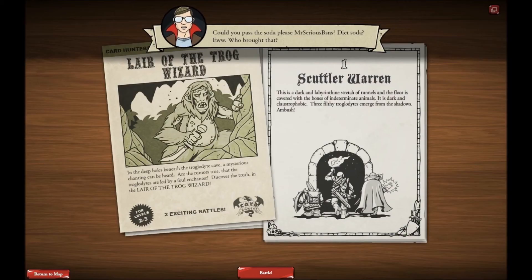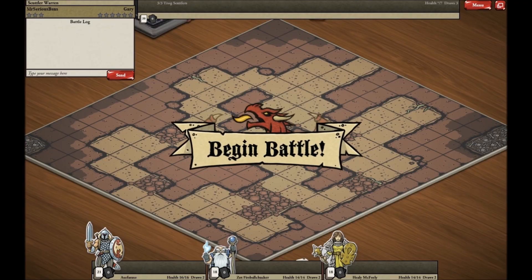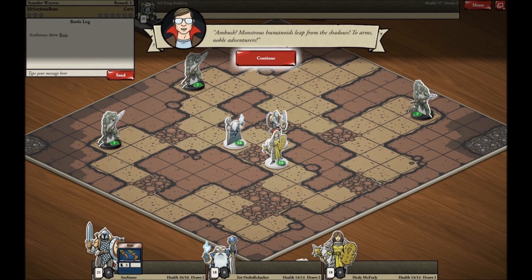You can see my party here. "This is a dark and labyrinthine stretch of tunnels, and the floor is covered with bones of indeterminate animals. It is dark and claustrophobic. Three filthy troglodytes emerge from the shadows. Ambush!" My party is a warrior, a cleric, and a mage. I've really geared my party to sort of clump together. It makes me vulnerable to some AoE, but I feel it gives me some great single-target damage and cohesiveness.